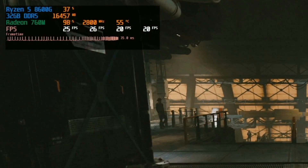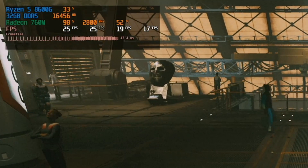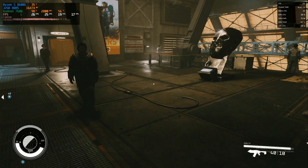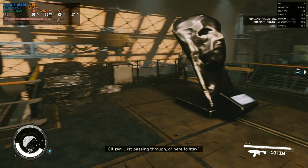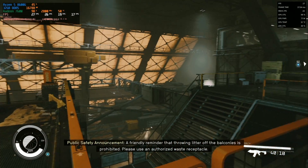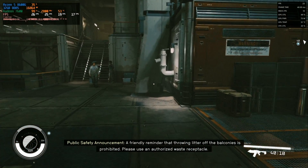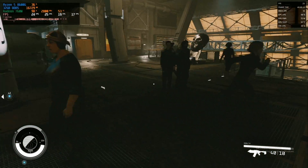Jumping into the game, we can see we're currently getting an average of around 27 frames per second. It is dropping further as we walk into the game and more is going on screen — it's now getting around 25fps with a 1% low of 19. To be honest, it's not a great experience. Just moving the character around we can see it's missing a lot of frames and our frame time is going crazy.